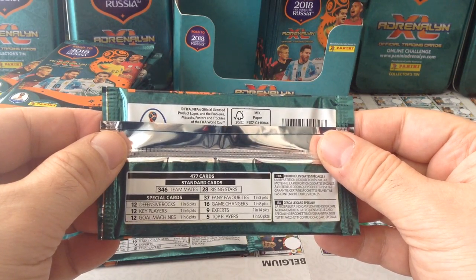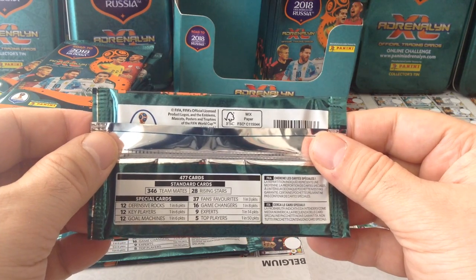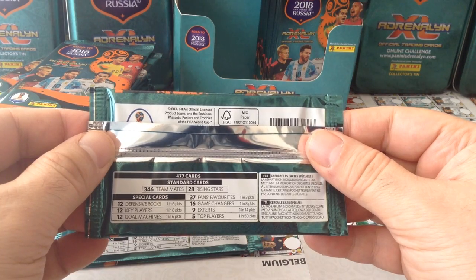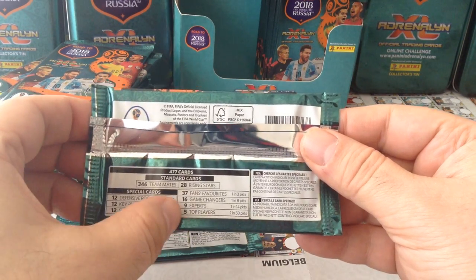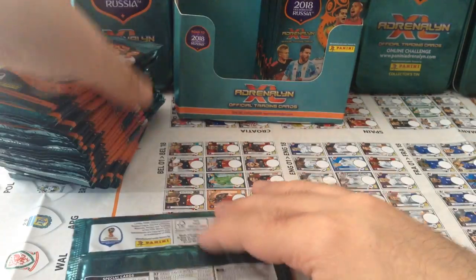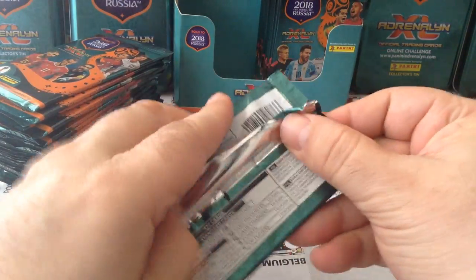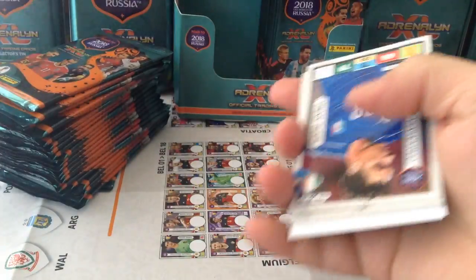477 cards including 346 teammates and 28 rising stars. Then we get 12 defensive rocks 1 in 6, 12 key players 1 in 6, 12 goal machines 1 in 6, 37 fans favourites 1 in 3, 16 game changers 1 in 8 packets, 9 experts 1 in 14, and 5 top players 1 in 50. I pulled the Lionel Messi top player in a Polish big tin.